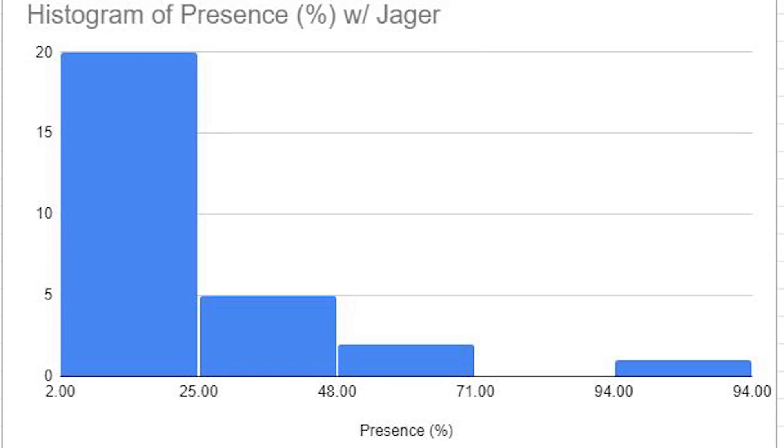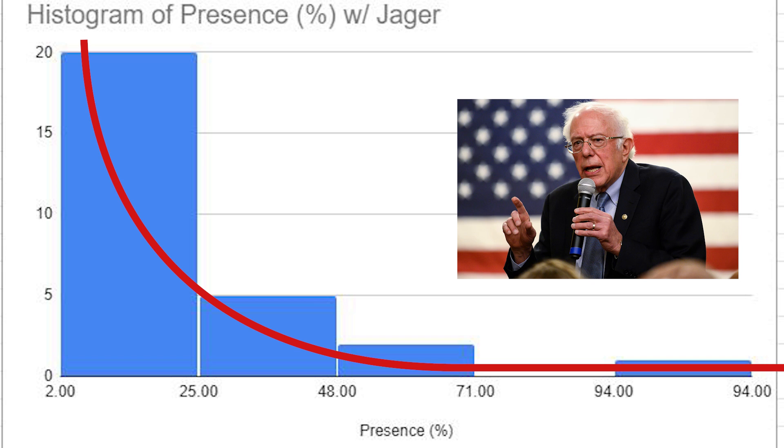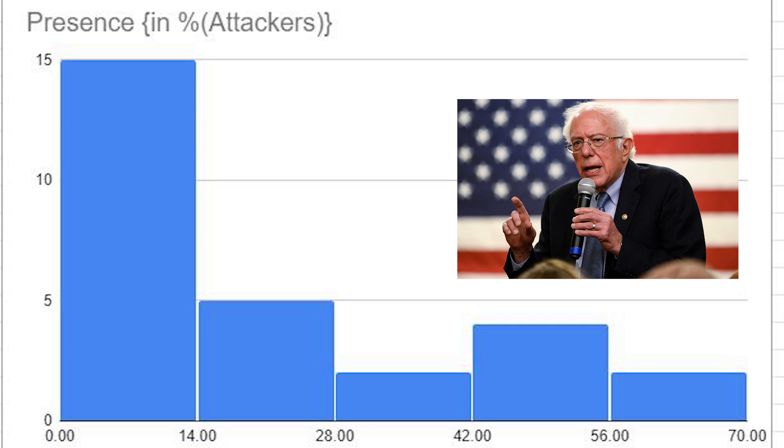But when we get into the presence charts it looks a little bit different — it resembles a Pareto distribution. That's Bernie Sanders at the door, and he wants to talk to you about how 20% of attackers make up 80% of operator picks in Rainbow Six Siege.